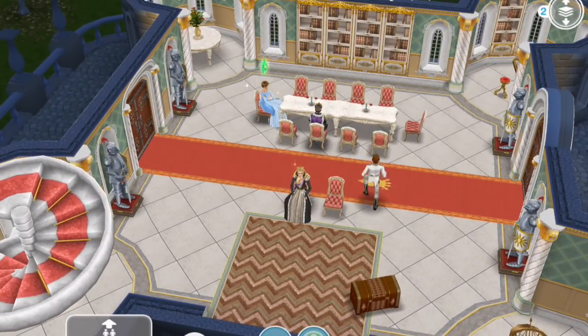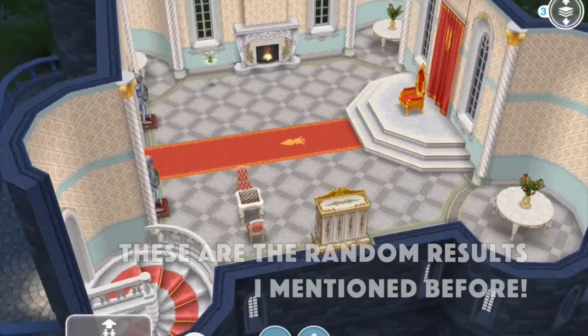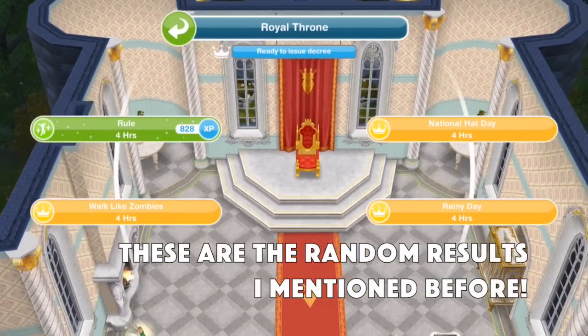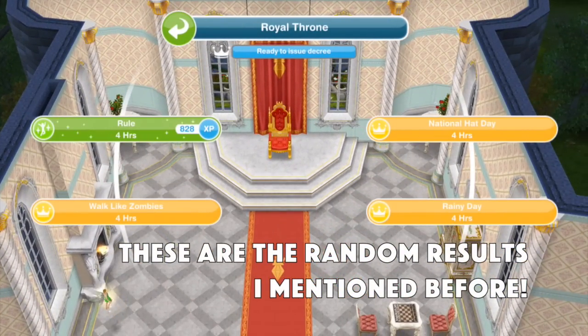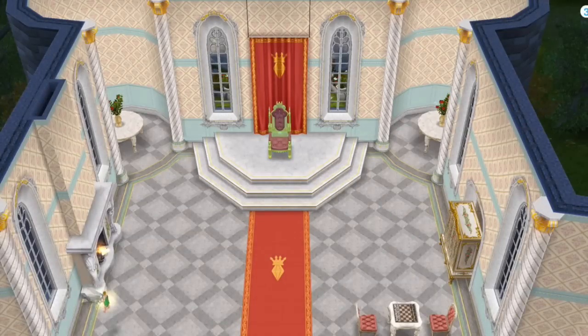Let's choose an adult to sit on the throne and see what can happen there. The options are: rule for four hours, national hat day for four hours, walk like zombies for four hours, or rainy day for four hours. I'm going to go with walk like zombies. The decree is 'They're coming to get you' for 24 hours — all sims will shuffle like zombies. Would you like to begin issuing this decree? Yes, I would.